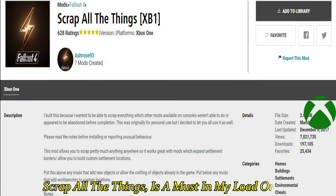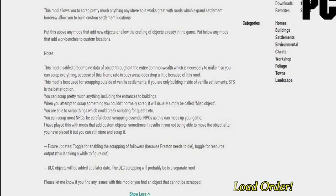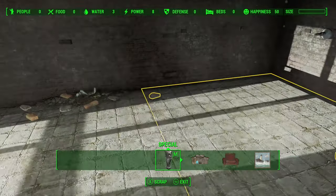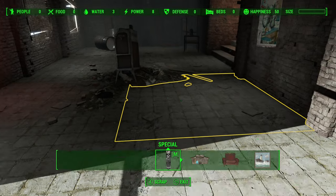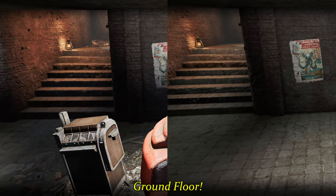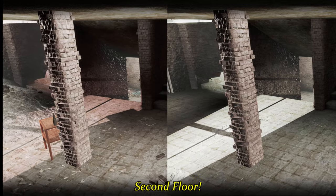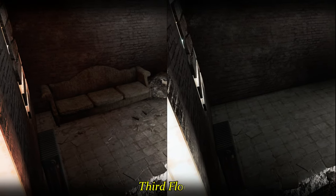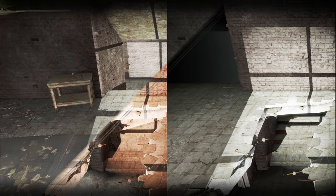Once you have the permit it actually unlocks the workshop. The mod I like to use when I get into my settlements is Scrap All The Things by Ashrose93, available on all platforms through Bethnet. Read before installing this one and use it at your own risk. This mod allows you to scrap pretty much anything anywhere, so it works fantastic with mods that expand settlement borders and for building in custom locations. Put this one above any mods that add new objects or allow you to craft objects already in the game, and below any mods that add workbenches for custom locations.